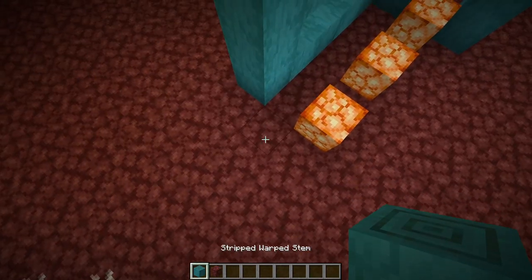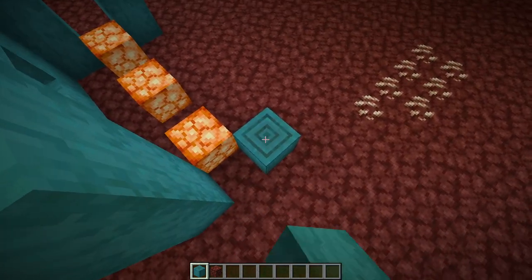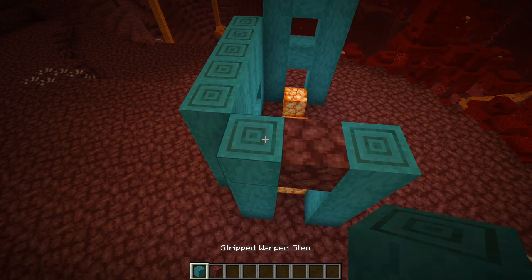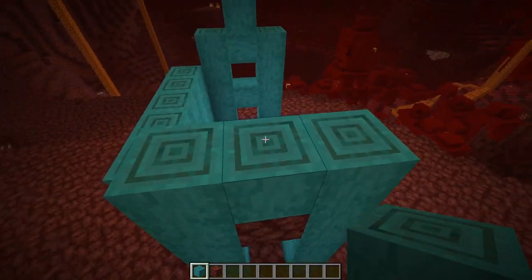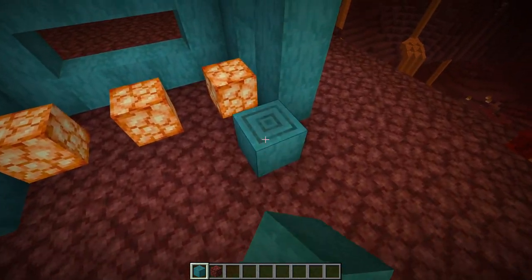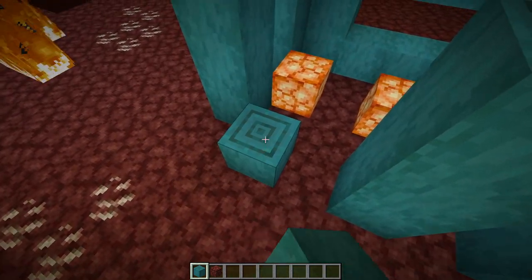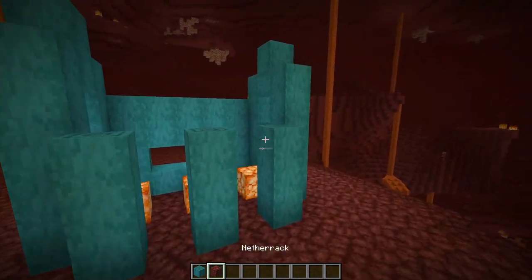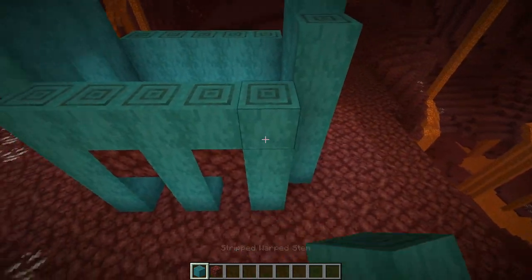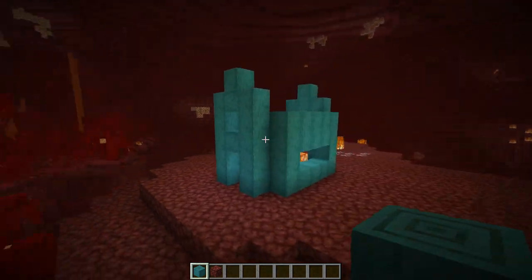Coming around to the back of the house we're going to again have one diagonally away from this wall, four warped stems and same again with a block in the middle. Temporary block on top of that one, then one, two, three and one more in the center. For the final side we're going to go one, two, three, leave a gap of one, then one, two, three, same again over here, then two temporary blocks on those blocks and a line of warped stems going all the way across. That is the four walls of the house all done.